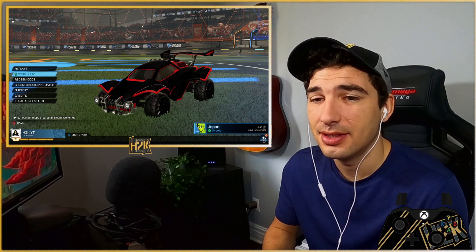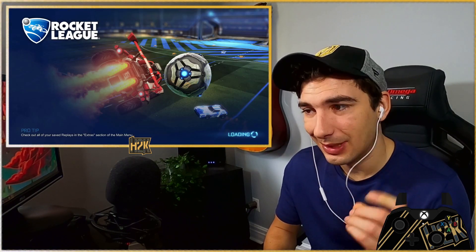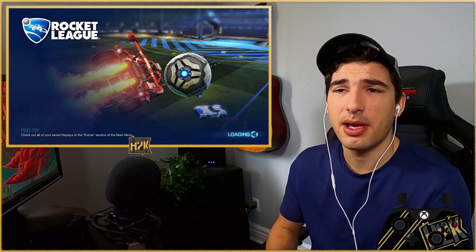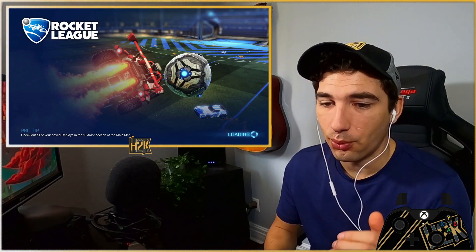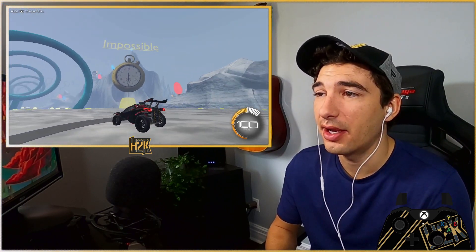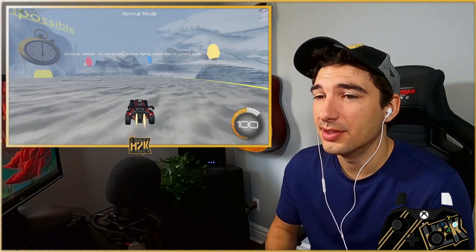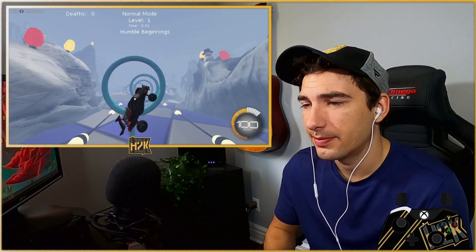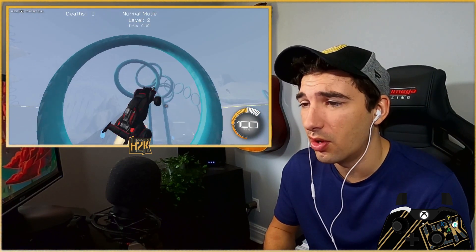If we're talking about air dribbling, go into Lethemir's rings map. If I'm talking about double taps, I'm talking about the parkour map — it's more for double taps. So rings map for air dribbles, parkour map for double taps — I'll explain later. But if you want to get good at flying or air dribbles, let's put it on. We're going in normal mode because I'll be explaining stuff and making mistakes, but let's go.